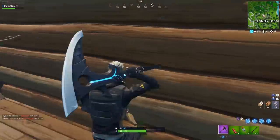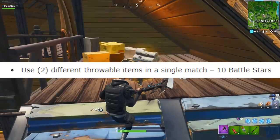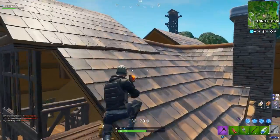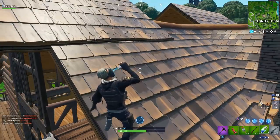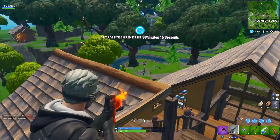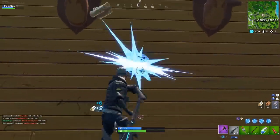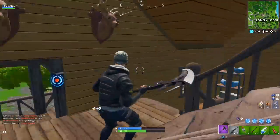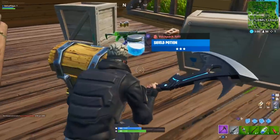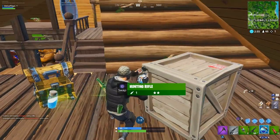Our last challenge this week, challenge number seven, is going to be use two different throwable items in a single match. This challenge really just relies on the ability to find the throwable items, so I would recommend searching as many chests and supply drops as you can, looking for things like dynamite and boogie bombs. After you find a throwable item, toss it immediately to advance your challenge. Respawn modes will definitely offer a huge benefit here, primarily because there are more supply drop spawns, so your chance of finding throwable items increases tenfold.